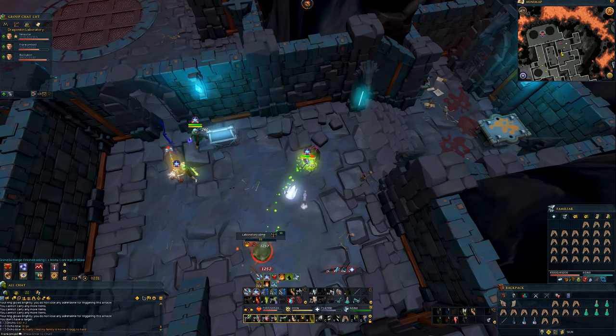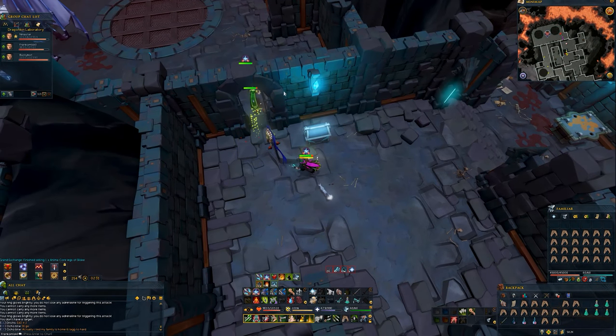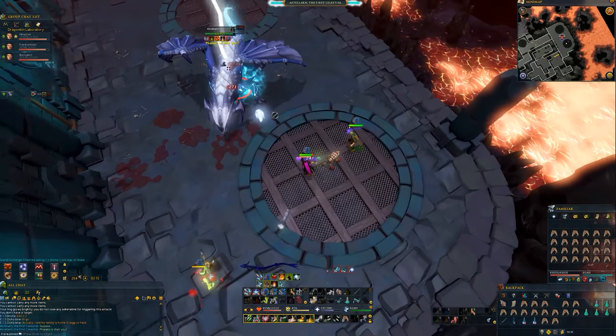Hey guys, it's Frank Amisko, here to show you how to kill the bosses of the second elite dungeon, the Dragon Cane Laboratory. The first boss you're going to find is Astalarn, the first Celestial.